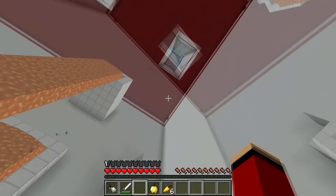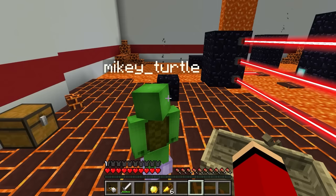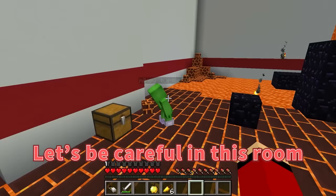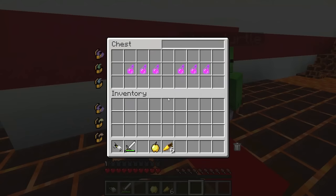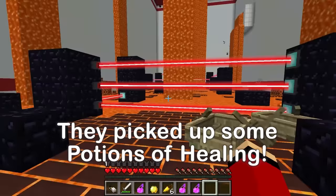Now straight ahead... I'm gonna fall! Hang in there! I got through! I fell! I'll wait up for you! This room looks like trouble! That scared me! Have you spotted the exit? Not yet! I want to get out of here! There's lava everywhere! Let's be careful in this room. A chest! Tons of potions of healing! We can use these to recover our health whenever we take damage!